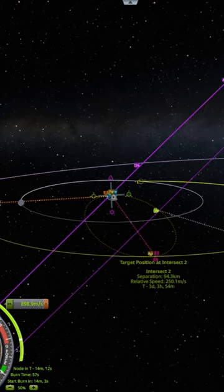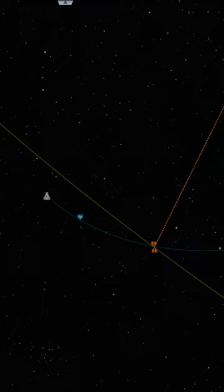A KSP tip. When performing a rendezvous in high orbit, encounter speeds can get pretty large, making matching velocity with the target more challenging.